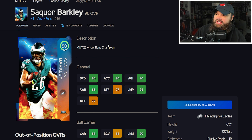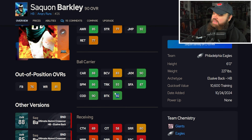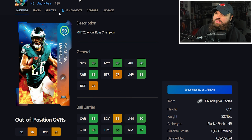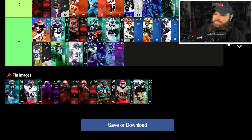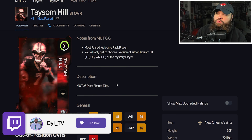Then we get the 90 overall Saquon Barkley Angry Run card: 90 speed, 90 acceleration, 90 agility, 90 change of direction, 92 break tackle, 80 short route running, 90 juke, 90 trucking. Great balance of physical stats and a really good receiving back too. This Saquon is either A or S — I'd say he's better than Devon Achane, so Saquon is going to be our first S tier running back today.